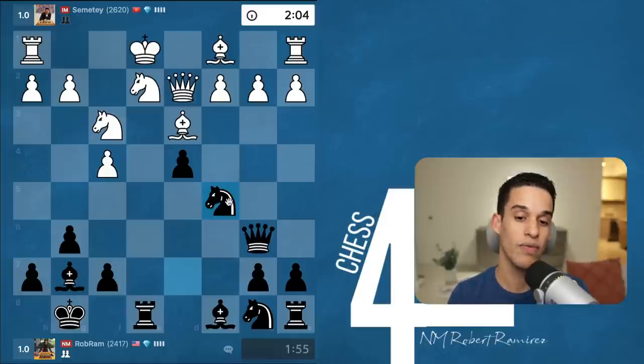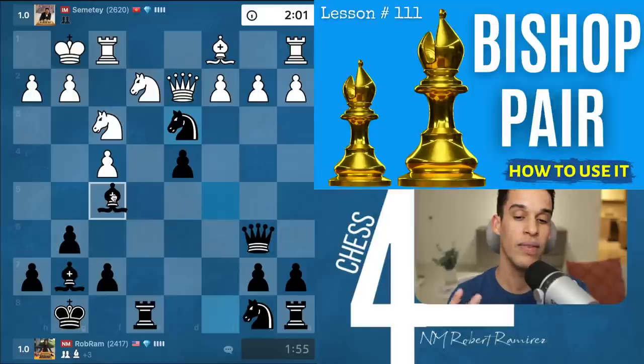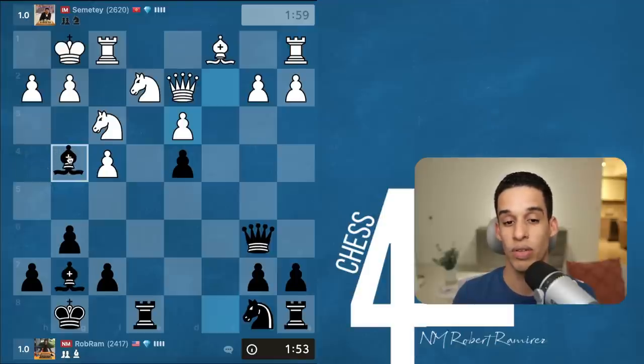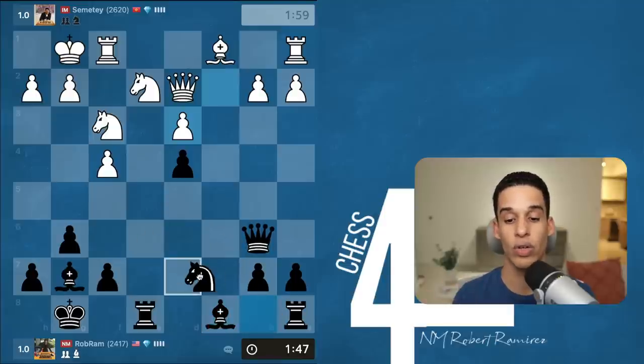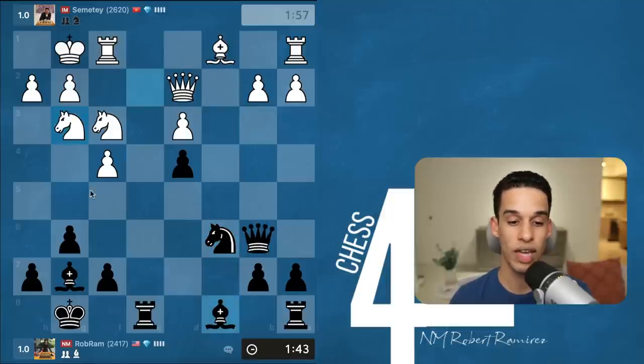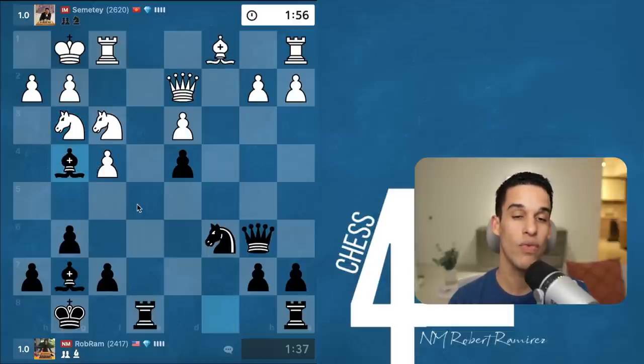Knight c5 opens up my bishop, and if they let me get that bishop on d3 I'm going to have the pair of bishops. Now I'm thinking if they take with the queen I do bishop f5 with a tempo — developed with tempo. They didn't, so now I need to make a decision. I do not want to put my knight in front of the bishop. My bishop doesn't really have a role, so I don't mind trading it for the knight on f3. I went bishop g4.